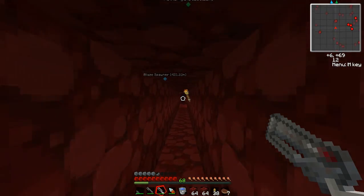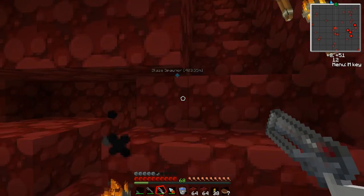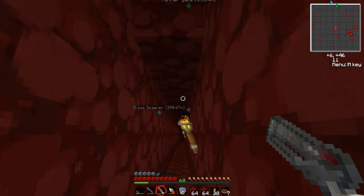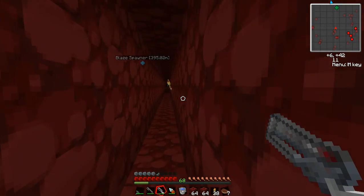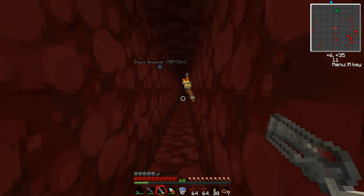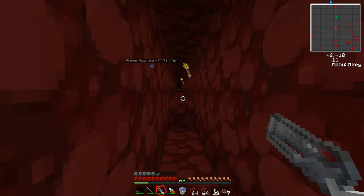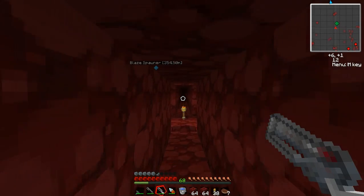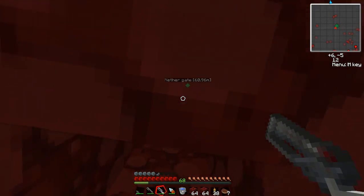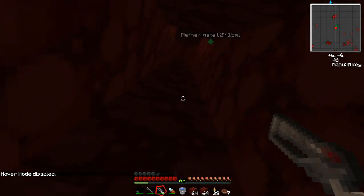I'll admit I haven't figured out the ideal mining depth in the nether, but I actually feel quite strongly that it's probably not depth 12 — I think it's around 35 or 36, but I don't think diamond ore spawns that high. I would look on the wikis to see exactly what they say.